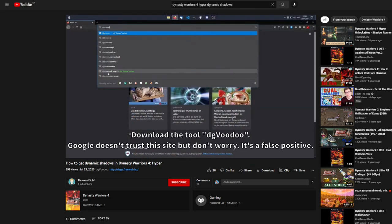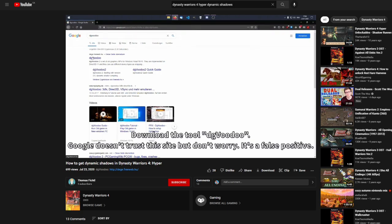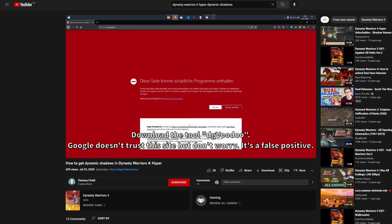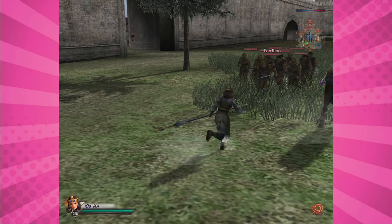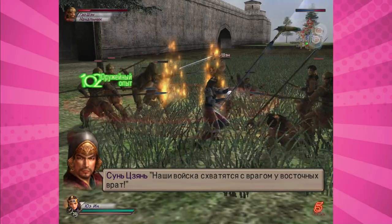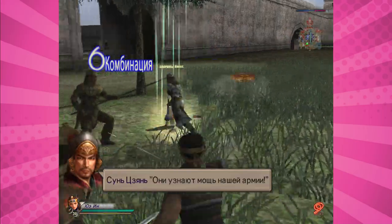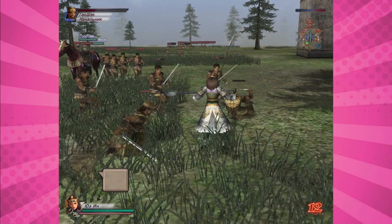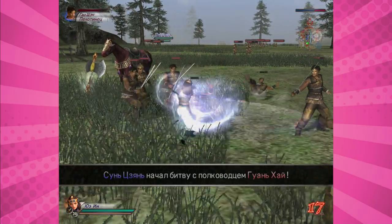I made sure to file that video away, and when my copy of Dynasty Warriors 4 Hyper actually came in, I instantly went to make sure that DG Voodoo worked. The moment I loaded the first stage and took my first steps into the Yellow Turban Menace at max settings, I was floored. Dynasty Warriors 4 Hyper is almost exactly what I wanted at this moment in my life.